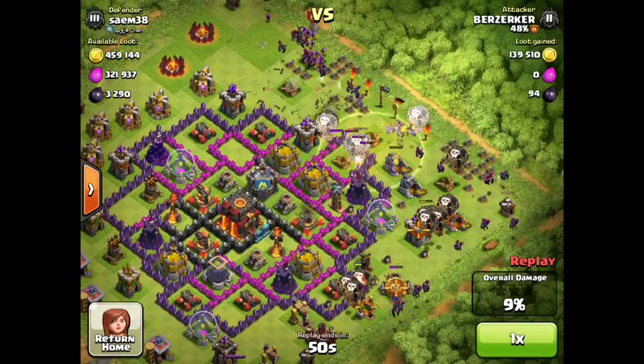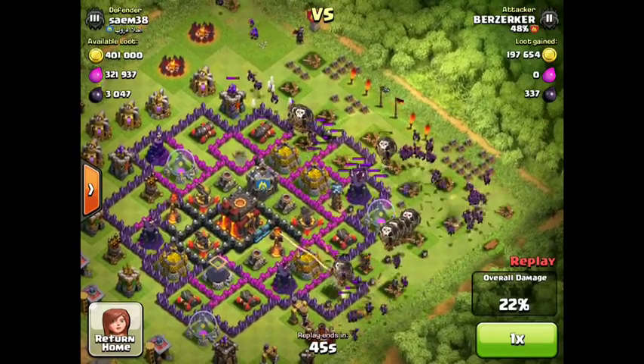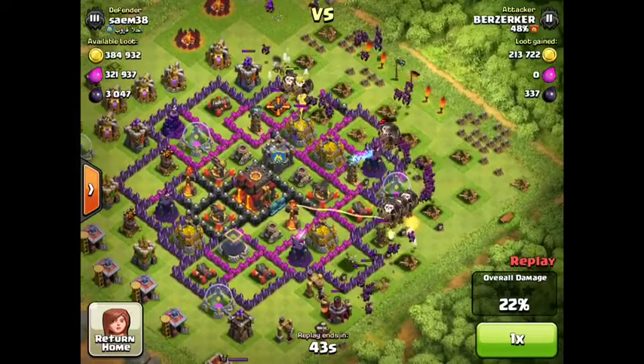The balloon army takes about 32 minutes to make, so I've always got spells. And we're chucking the minions behind the loons, taking out all the air bombs and everything.